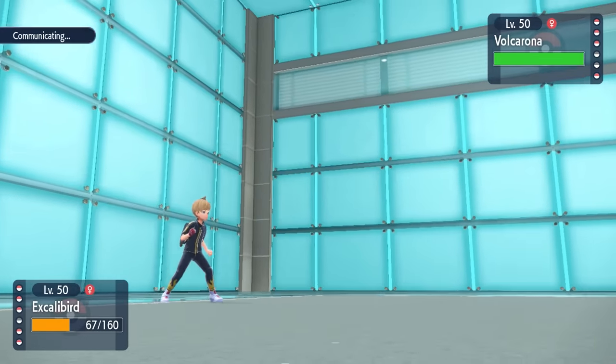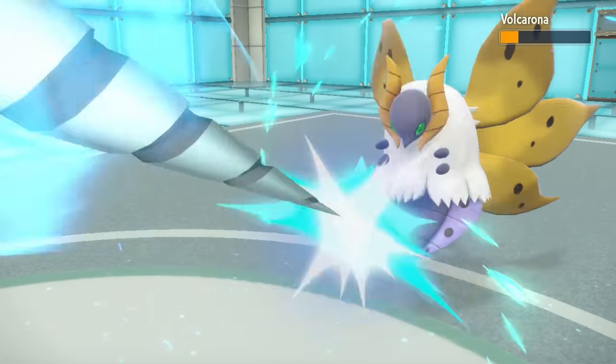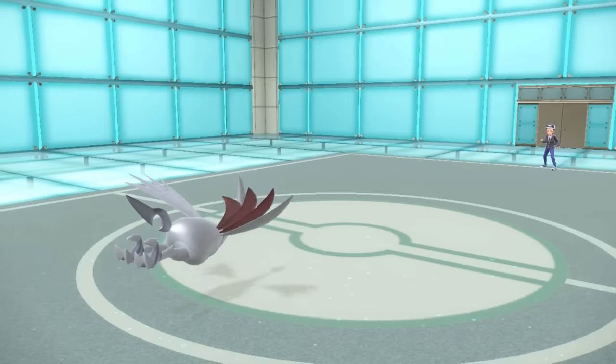They're probably confused as hell on the speed tiers here. They decide to go into Volcarona, kind of expecting a Tera to bust out, but Drill Peck just straight up knocks this thing out too. Volcarona's like, damn — Skarmory got hands.